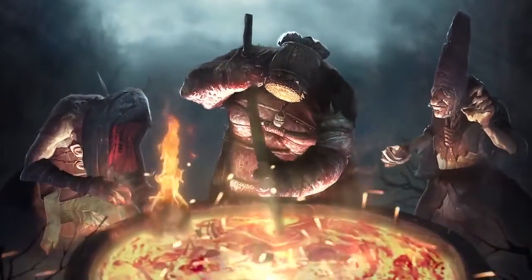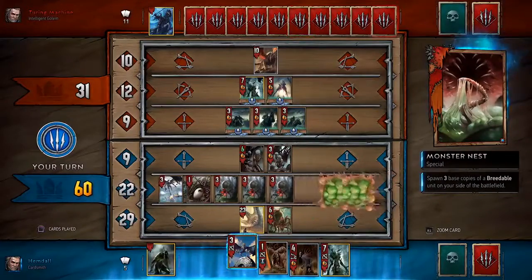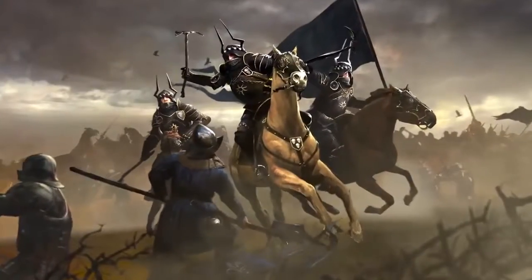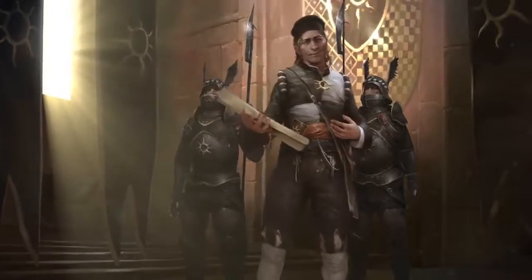The monster faction is all about the unspeakable horrors that inhabit the world of the Witcher. Monsters breed, which involves card duplication. The game's fifth faction, the Empire of Nilfgaard, makes expert use of spies who work behind enemy lines.